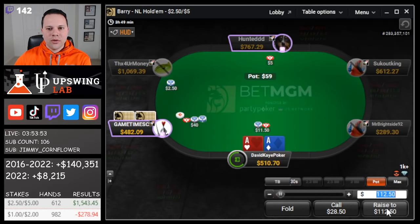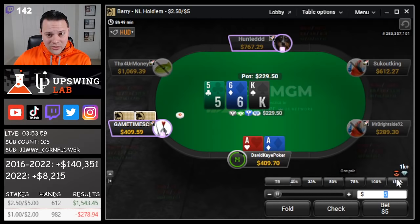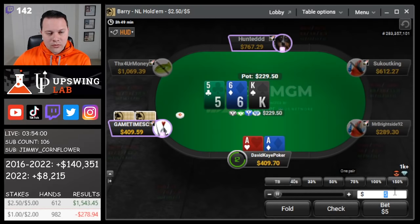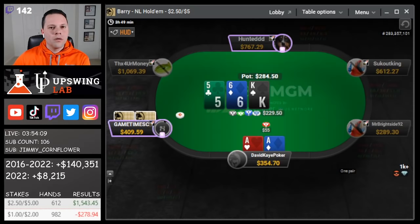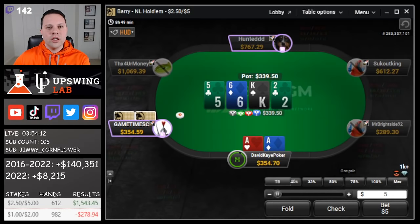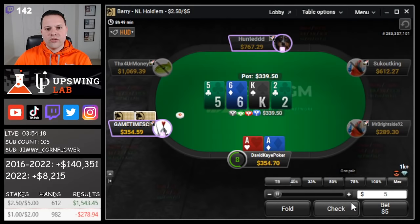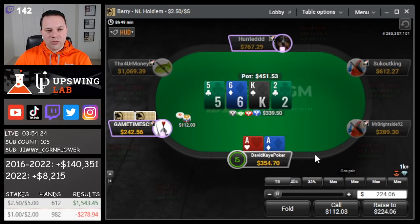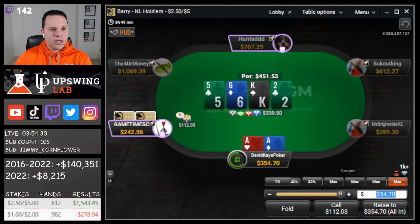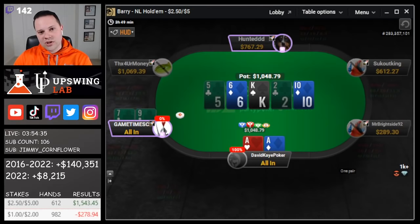We open from the cutoff, button 3-bets, and we put in the 4-bet playing just over 100 bigs effective. Quick call. Board is king-6-5 rainbow, so we go with a small bet. Ball-deuce on the turn. I'm gonna check aces here — in a 4-bet pot I want to get hands like king-jack or king-10 to stack in, where they might make hero folds if I bet. If they bet though, we're jamming. They had 7-9 of clubs and miss the guttershot and club draw. Nice pot with aces.